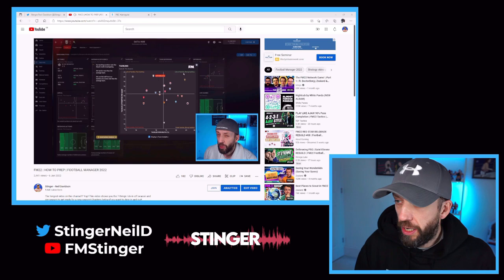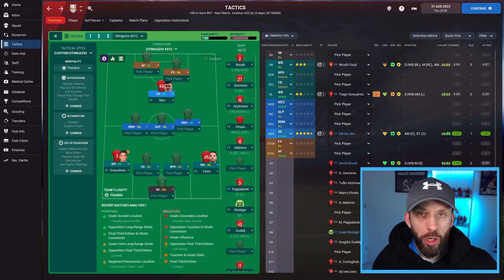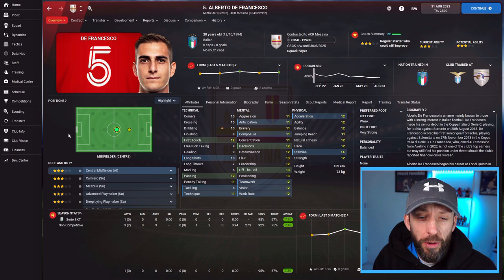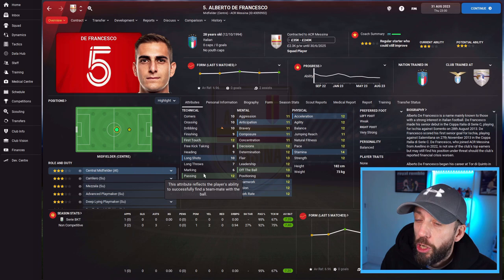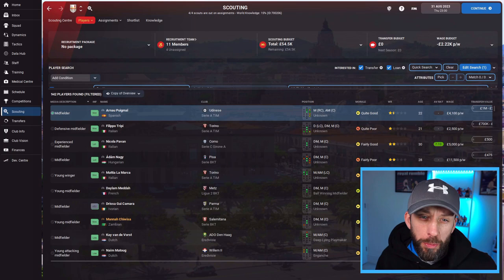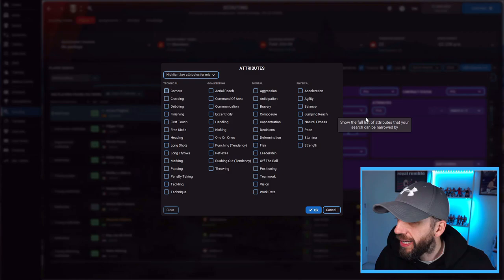In the previous video we deep-dived into the data hub and noticed a problem with our tackling and defensive work in midfield, so I knew I needed better midfielders with work rate in mind for those central midfield positions. The first thing you do is go to the players you want to replace and work out why. One midfielder we focused on was Alberto Di Francesco — not too bad at first look, but in our formation playing three in the middle I need work rate and tackling. Using the data hub we found his tackling is only 8, his marking only 6, and while his positioning is good he just wasn't quite good enough.